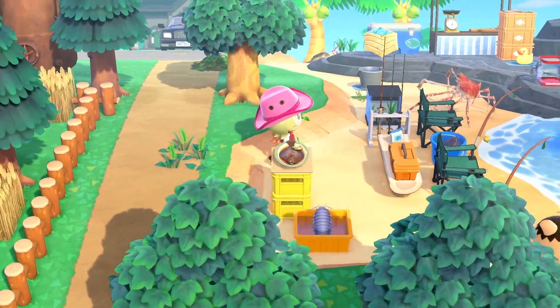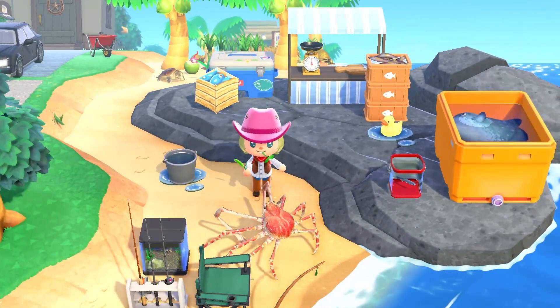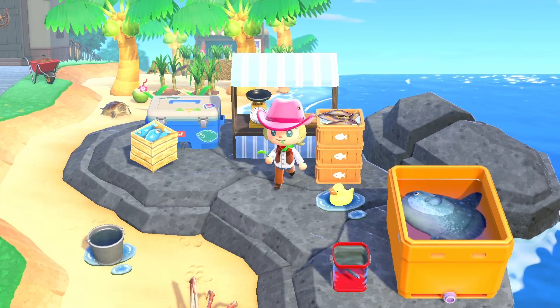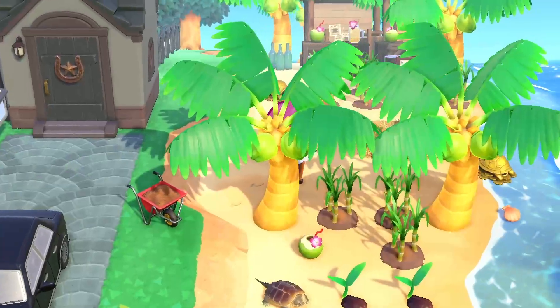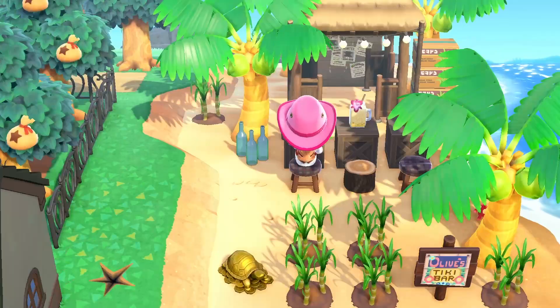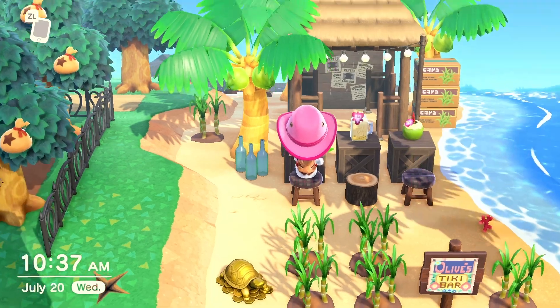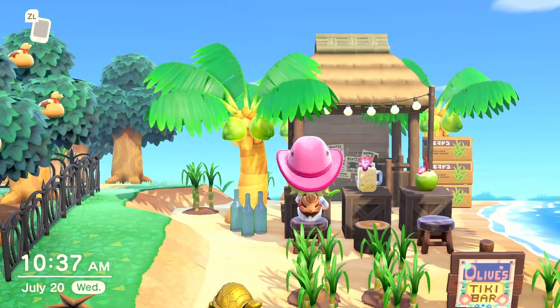Over here I have a little fishing spot. We even have this giant crab in the game, which is really freaky looking. We have fresh fish that you can buy. And then over here is my tiki bar — I didn't want it to be super tropical looking since it's a farm core island, and I feel like I did a pretty good job executing that.